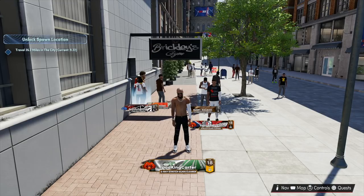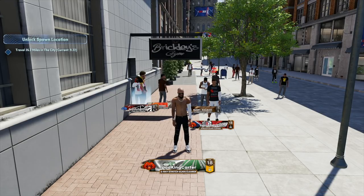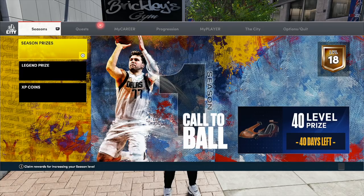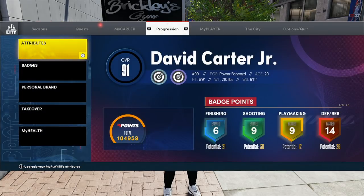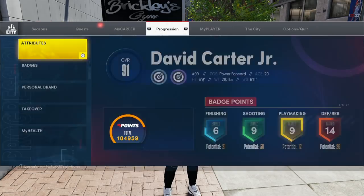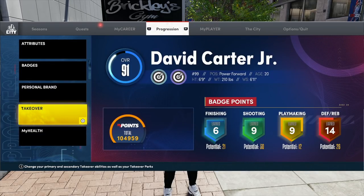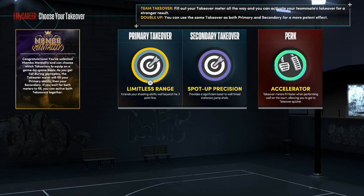Quick pro tip: do not try to change your MyPlayer stuff inside of the Chris Brickley gym because it doesn't work. The MyPlayer menu doesn't pop up, the progression menu doesn't pop up — nothing pops up in there. But let's talk about the takeovers.